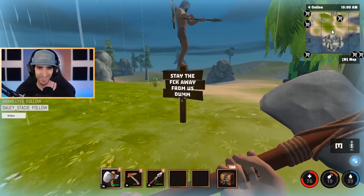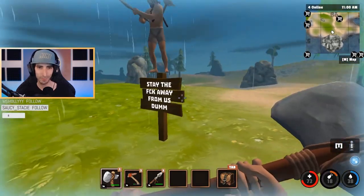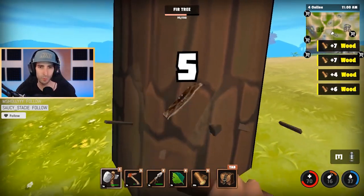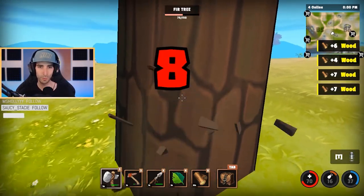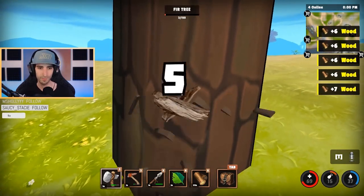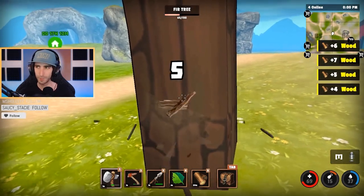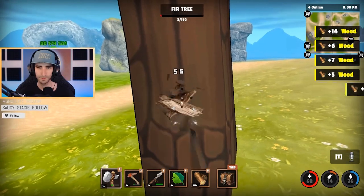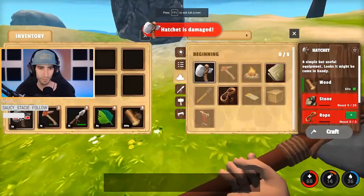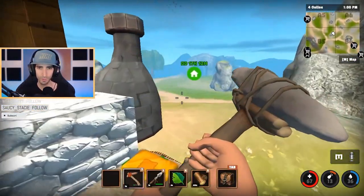Stay away from us! You can make signs — that's kind of funny, but you placed it backwards. I'm gonna farm more wood so I can make that banner, then wood for the smelter, and we need to get a wall and a door on the base. These trees over here give you a decent amount of wood. There goes my hatchet. Does anyone know if you can repair hatchets when they break? I usually just throw them on the ground after they break.